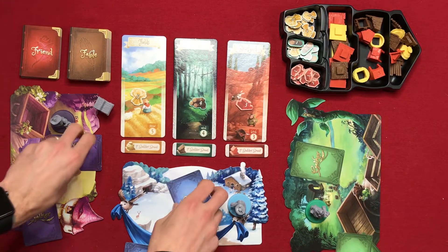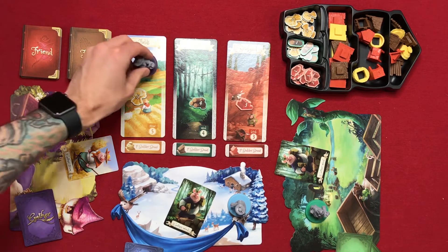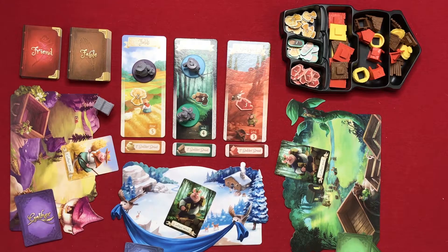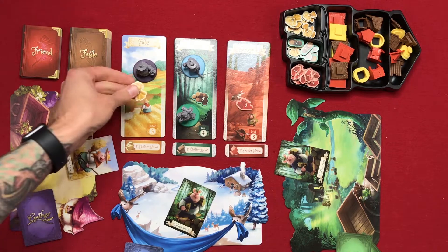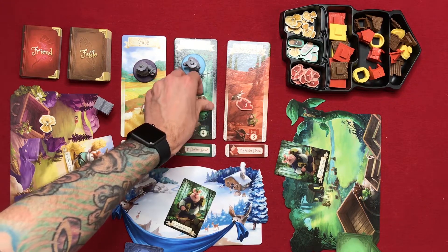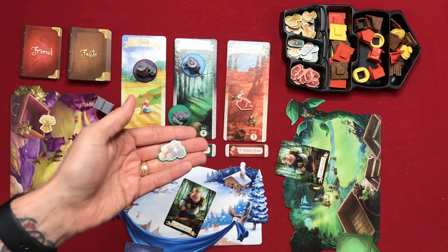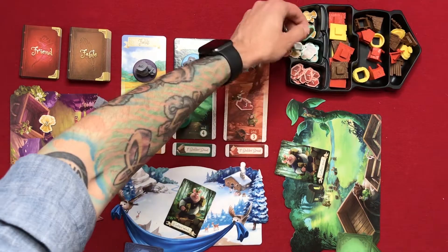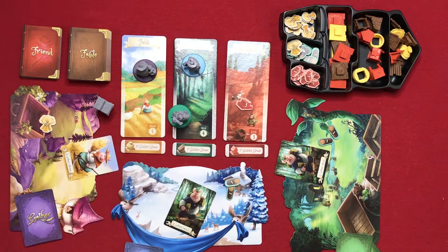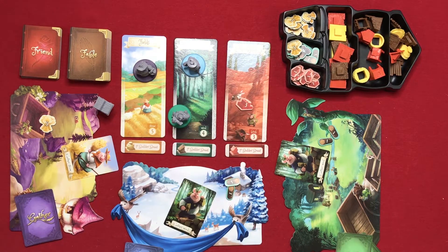At the same time everyone reveals their gather cards. We have a gather straw and two gather woods. You put your piggies into their locations and take the resources. The purple pig gets five straw, and the green and blue players split the four wood. If there's ever an odd number, you round down — so each player would get two and one is left over. Nobody picked bricks, so that stays. That ends the gather phase.